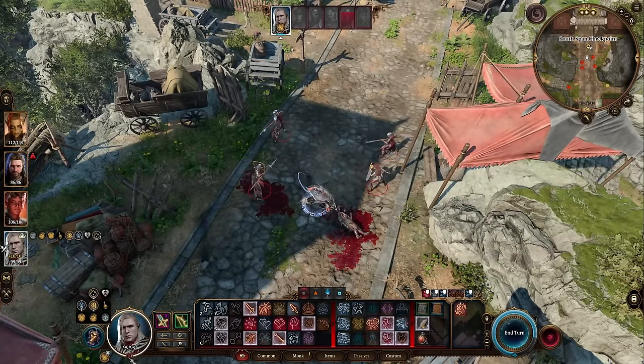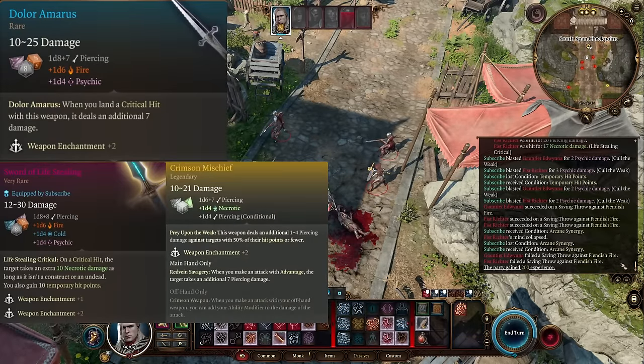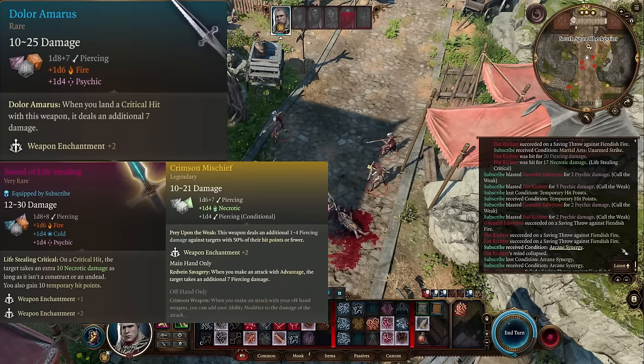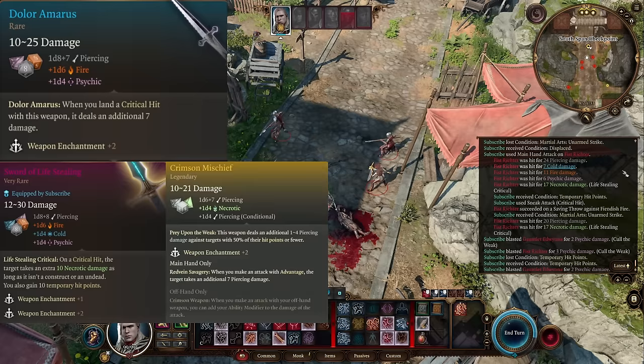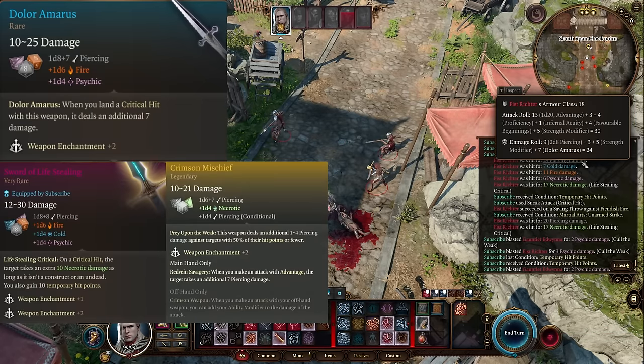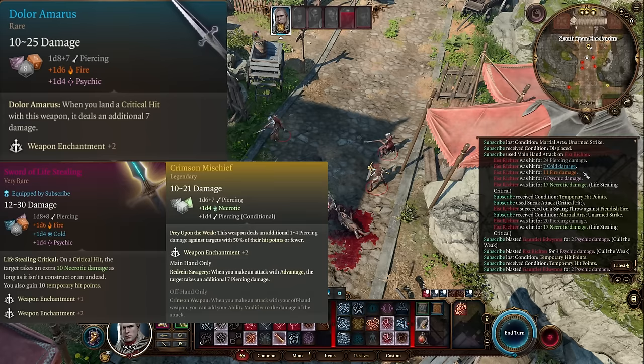If you combo the Dolor Amaris dagger in your offhand with either the Sword of Life Stealing in your main hand or the Legendary Short Sword in your main hand, that plus 7 additional damage for crit damage that the Dolor Amaris provides will be affected for your main hand weapon.